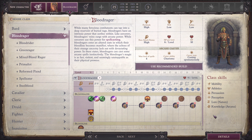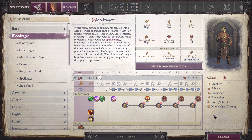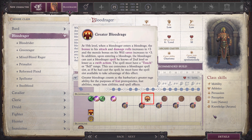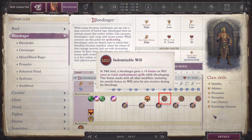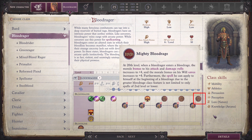At 7th level, they gain Damage Reduction, and this improves as they progress in level. At 11th level, they gain Greater Blood Rage. At 14th level, they gain Indomitable Will. At 17th level, they gain Tireless Blood Rage. And at 20th level, they gain Mighty Blood Rage.